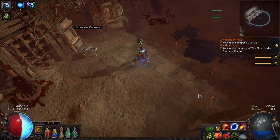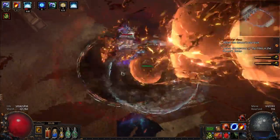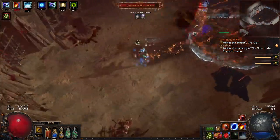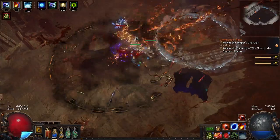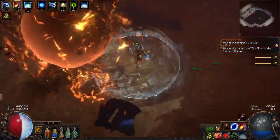Hey, Black Hat Studio here with the Force Shaper Guardian. First up, Chimera! No, you don't. Okay, getting out of the circle. Phase over.